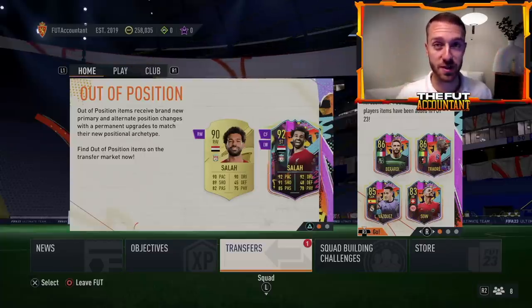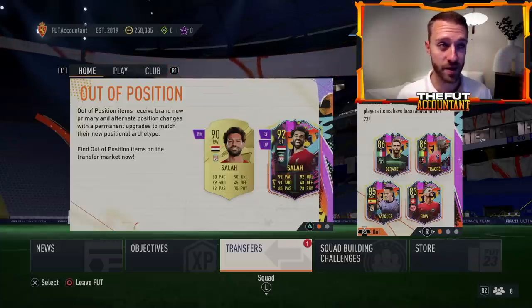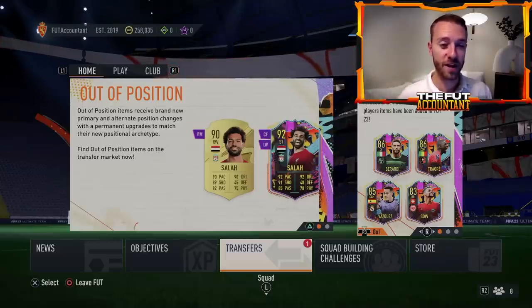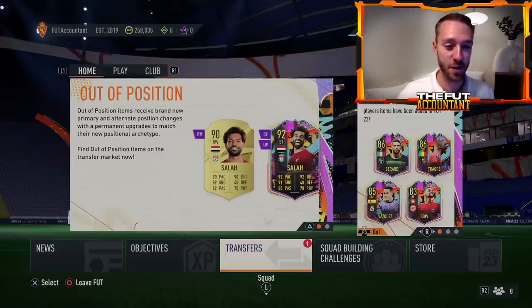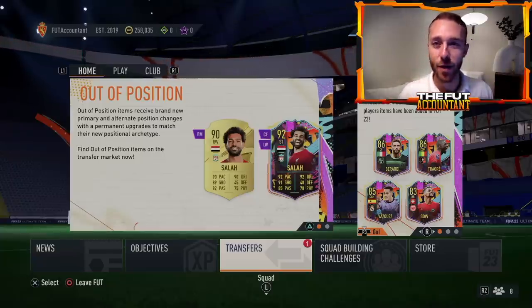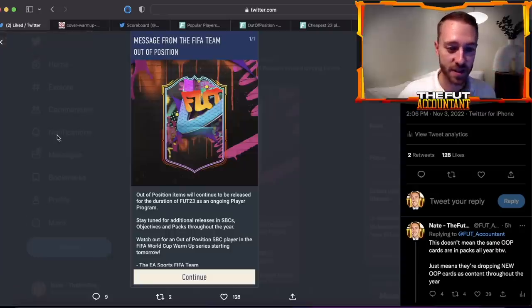There's some new packs that have been added to the code and there's a little bit of confusion on what EA is saying when they mean that the out of position cards are going to continue in the game through the whole year. We're going to break that down and more in today's video. We have big Road to the Knockout upgrades coming today and a lot of market movements that I'm expecting with a slow promo Friday.